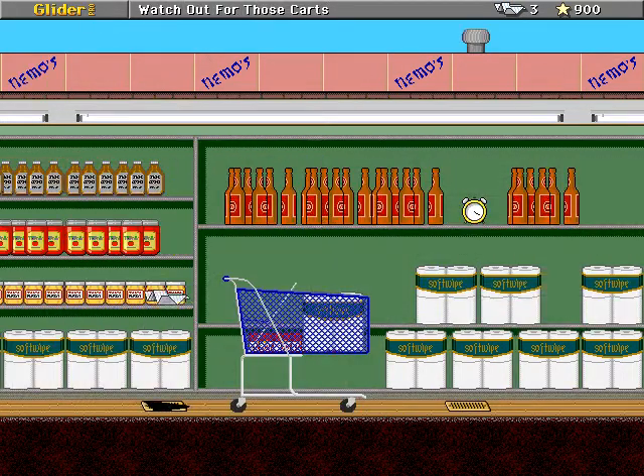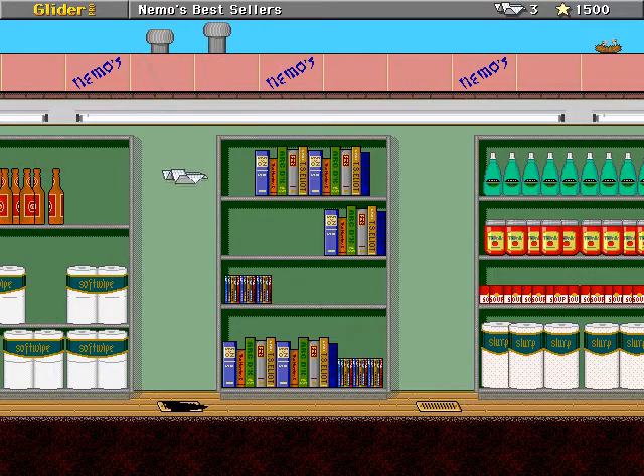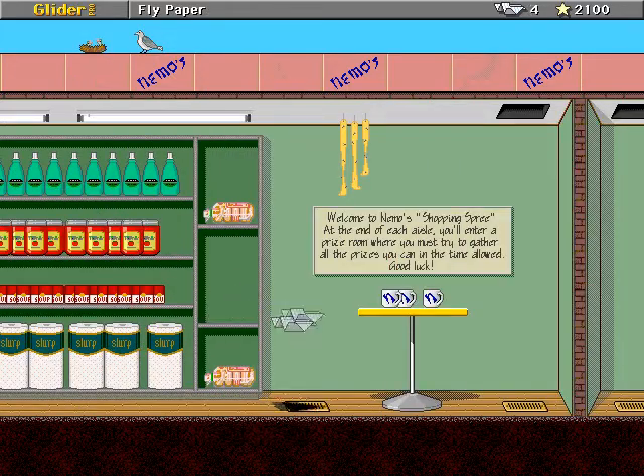I hope you know your default Glider Pro obstacles. The shopping carts are solid, so don't hit those. But most of the objects on the shelves are not. It's the default Glider Pro books and CDs used as obstacles in a lot of houses.